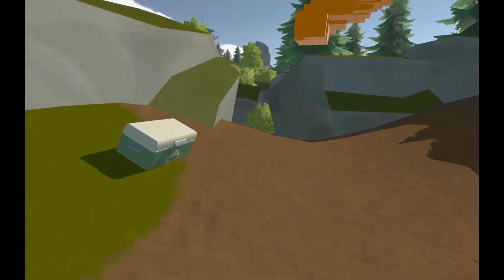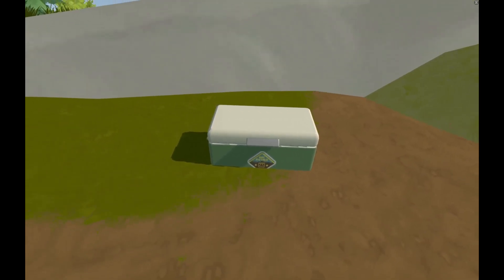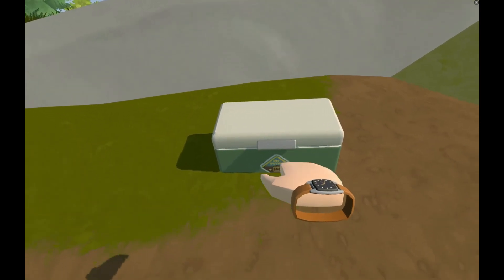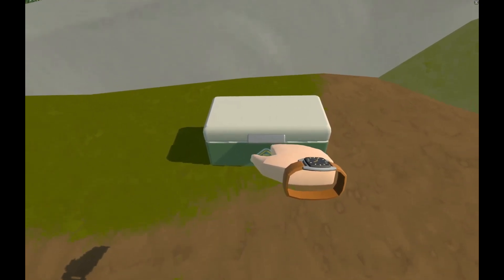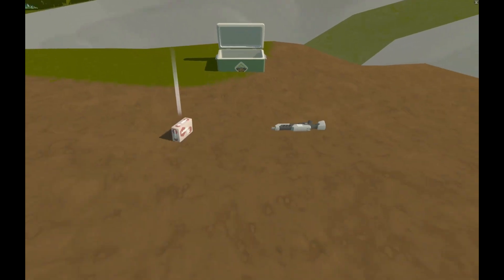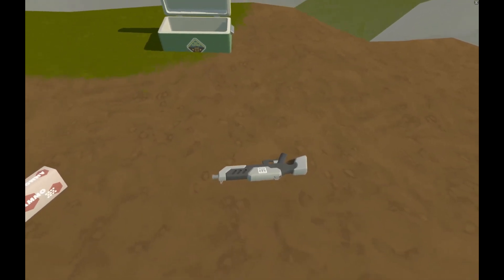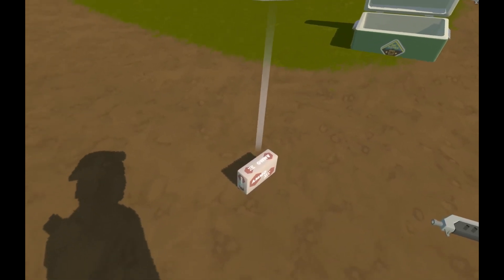Another important thing would be the chests — this is how you get your weapons and potions. To open it, hold your hand over the handle and hold the trigger. Here, I have gotten a paint autogun. Paint weapons do not need to be reloaded. This is auto ammo.